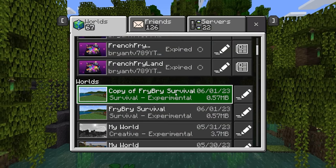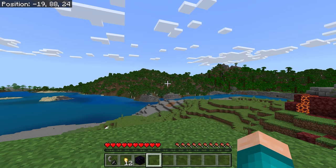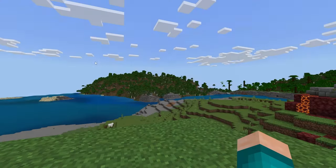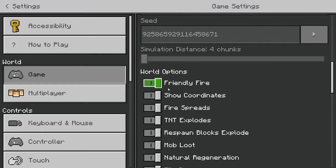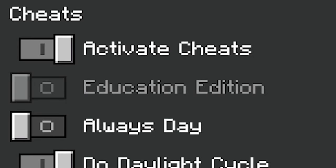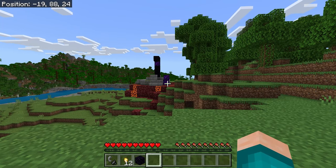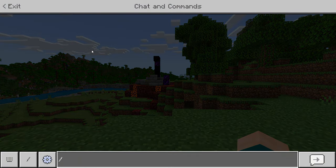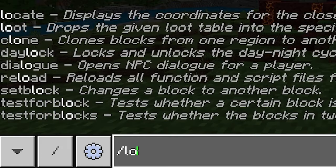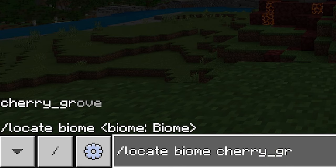From here, enter the menu for the copy of your world. It's going to let you know in the world title that it actually is a copy. Once you've loaded into the copy of your world, go back to settings, scroll down until it says cheats, and turn that on because you will need cheats in order to instantly find the cherry blossom.